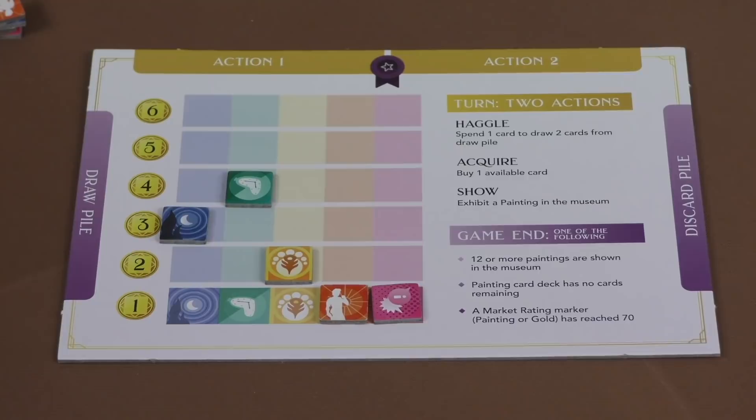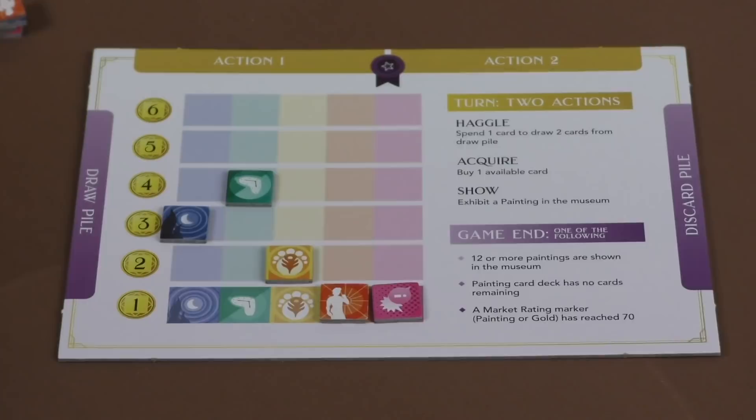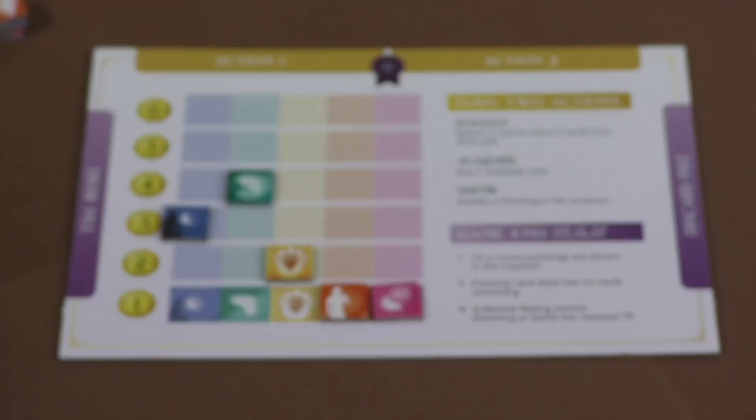Each player has their own board here, but the value of the paintings will be the same for all players. At the beginning of the game, each player is going to get their own starting deck based on turn order. So if I was the first player, I would take the deck for the first player, which has several one monies and twos — three ones and twos — while the fourth player gets one one and four twos. You also have some cards randomly drawn from the deck of paintings. You'll see what color paintings you have, mix them together, and draw five cards.